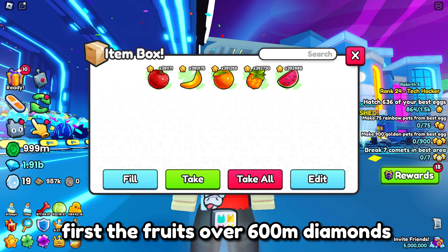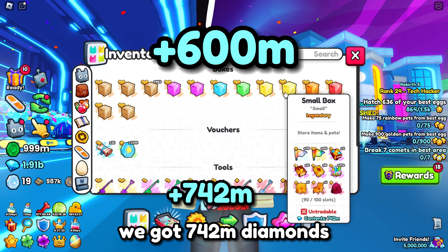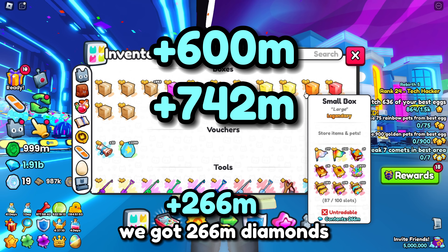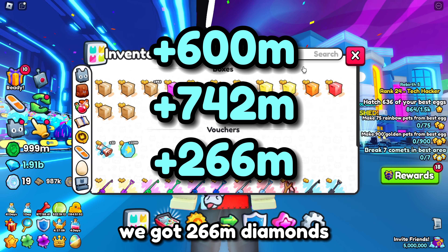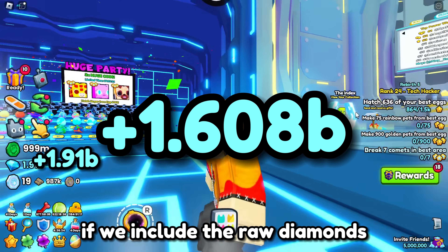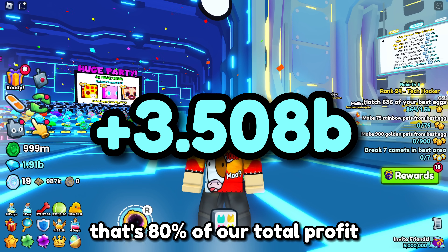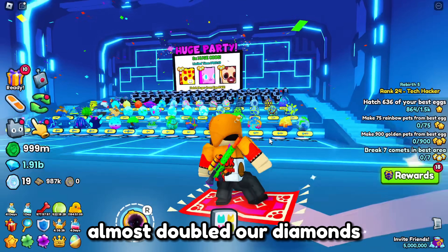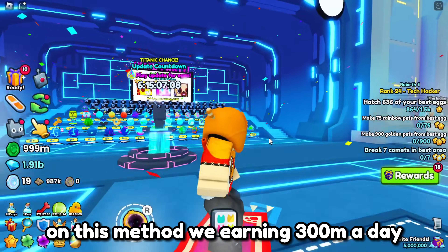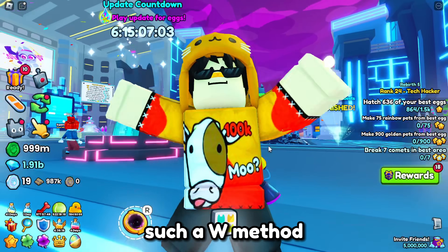For the fruits, over 600 million diamonds. For the small gift bags, 742 million diamonds. For the large gift bags, 266 million diamonds. Total of 1.608B diamonds on just loots. If we include the raw diamonds, we got a total of 3.506B diamonds — that's 80% of our total profit. We almost doubled our diamonds in just 5 days. On this method, we're earning 300 million a day, not including the diamonds from grinding. Such a W method.